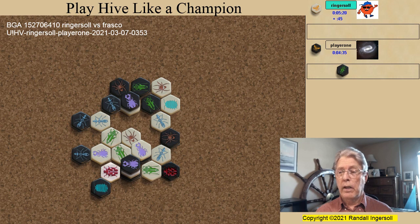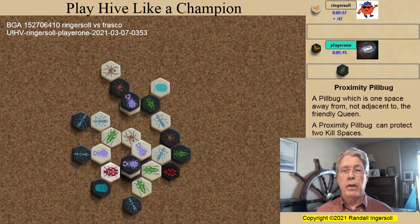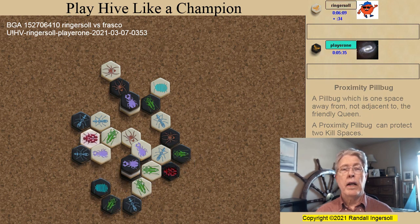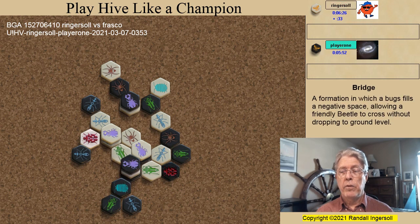The pill bug moves, and the other grasshopper changes kill spots, opening up this spot for the white beetle if the opportunity presents itself. The ring is dangerous, so black breaks the ring but relieves some pressure on my queen. The black beetle now must keep the queen covered to keep her from attempting to flee. And finally, the pill bug has become a proximity pill bug. I didn't want my ladybug to get warped out, and now my beetle is free — I'm no longer thinking draw, I'm thinking victory. I would rather not risk the beetle getting covered on the ground level; it's much more valuable atop the hive. Knowing that this pill bug move is coming, the grasshopper jumps again, providing a bridge for the beetle to cross. And cross the bridge the beetle does.